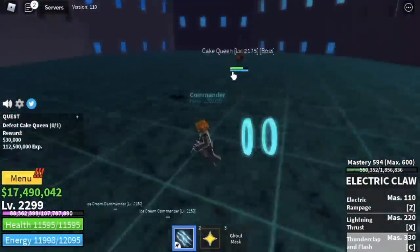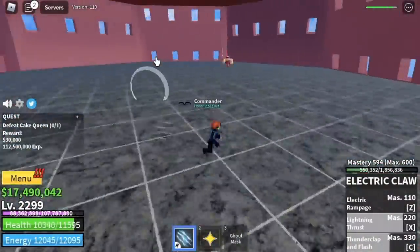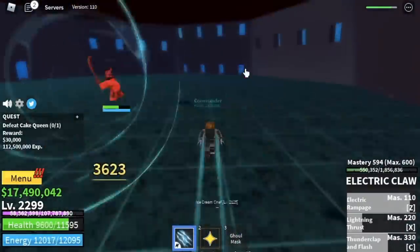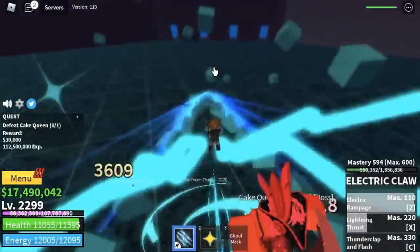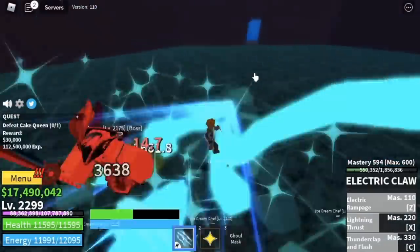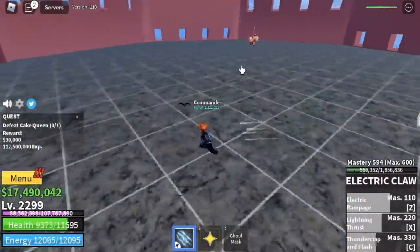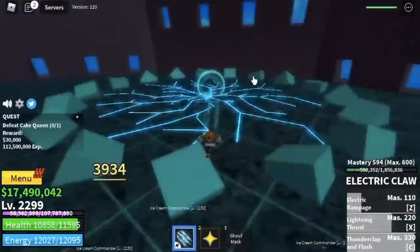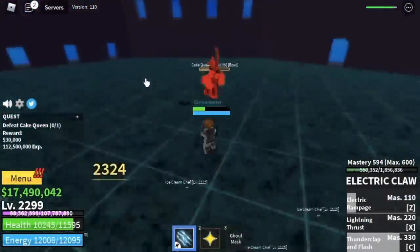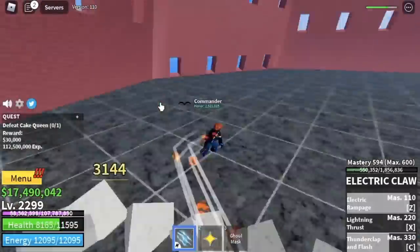Let me explain why I chose these mobs. Sometimes you just consider the experience that we get. I decided to choose these mobs because they're near the Quest Giver, which will save us lots of seconds when getting quests. Also, we didn't defeat lots of bosses because using the Electric Claw will take time to defeat a boss. For example, if you want to do a Server Hop with Stone or Kilo Admiral, that will be really hard since the Quest Giver is far from the boss. That's why I decided to just focus on mobs near the Quest Giver.